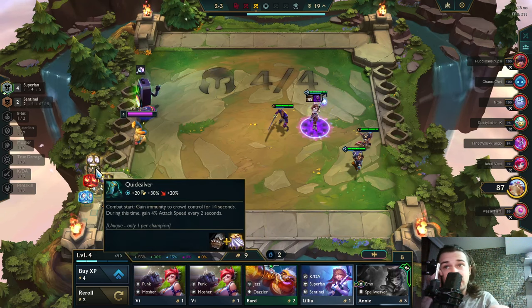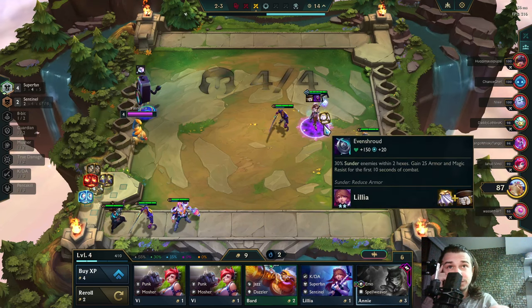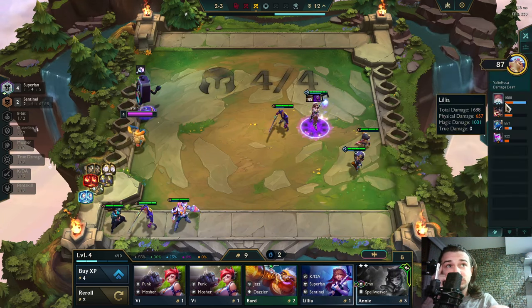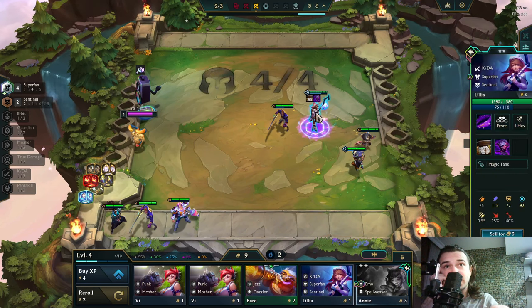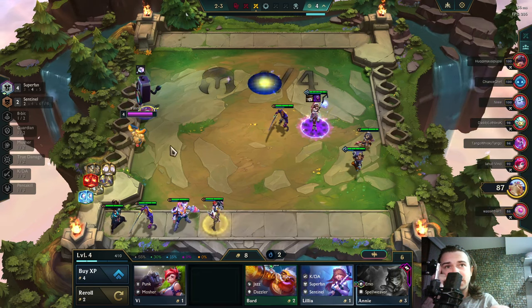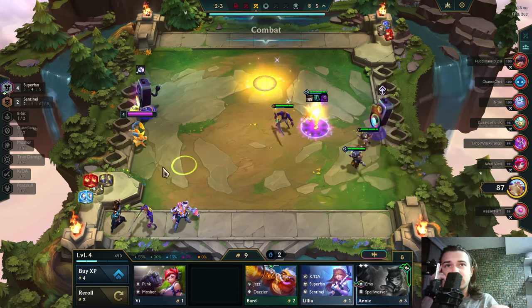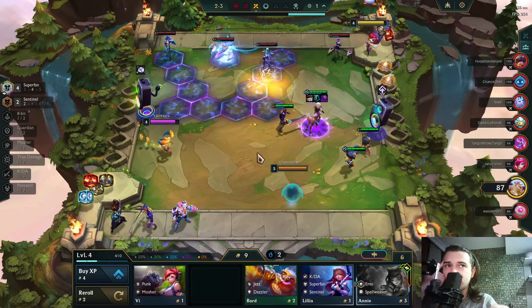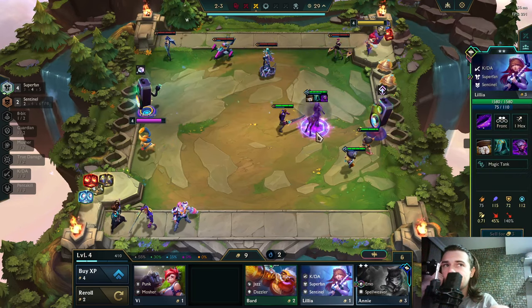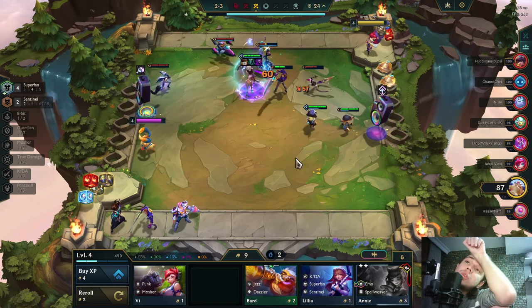BT or Quicksilver? Quicksilver is the best one. At this point we need to get that on Lilia, and switch off Headliner then. Because Gnar is not a 2-star — if Gnar was a 2-star, I would put this item on him. This is not Lilia's best item, but I will sell her anyway, so it is what it is.